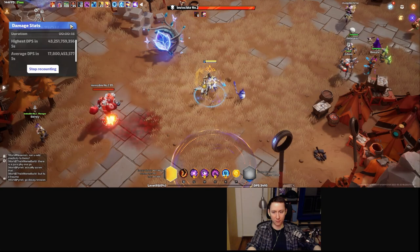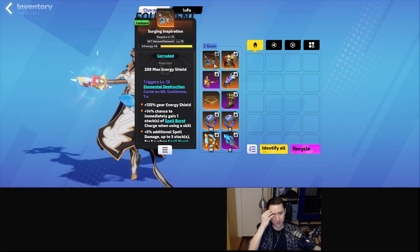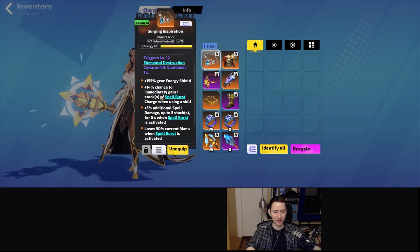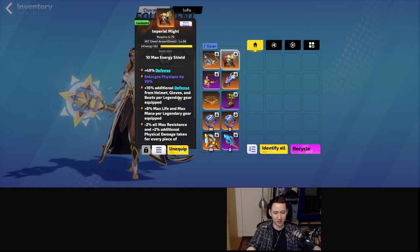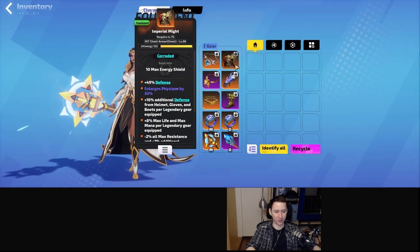My current gear looks something like this. I've ended up going for the Surging Inspiration — it's a very nice helmet, but not mandatory at all. I took the Imperial Might because it gives me a ton of yes and makes me a bit tankier, letting me take on basically everything in the game. I was actually able to do PoB fives even without it.